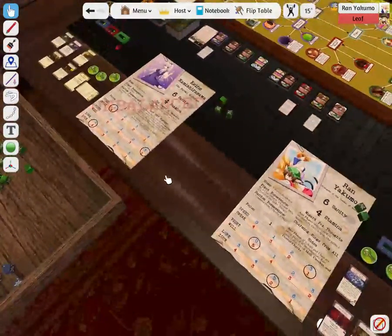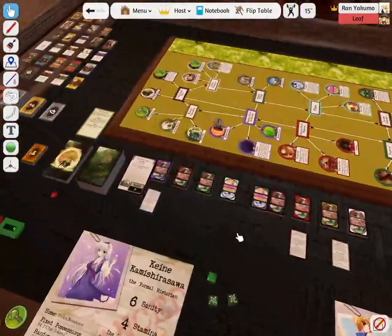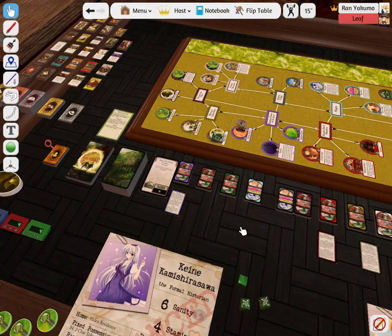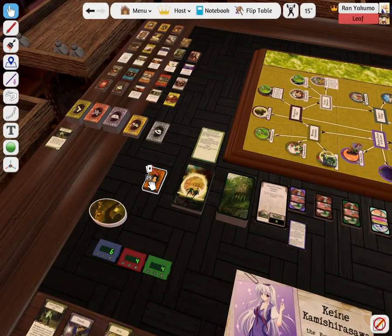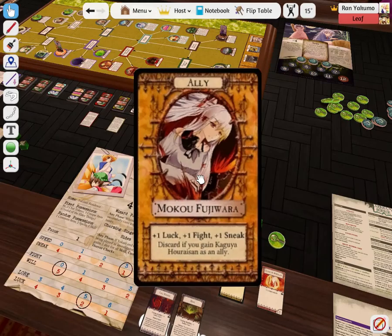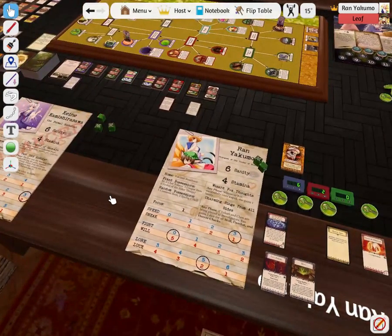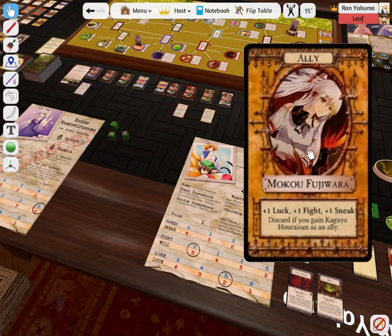Yes. All right, take your two stamina damage. So basically I broke her meditation and she hit me. Moco gives you plus one luck, plus one fight, plus one sneak, but you have to retire her if you get Kaguya. Well, I don't plan to get Kaguya. Here you go — that'll help out. During your next upkeep phase you can go ahead and heal yourself. You're now first player.